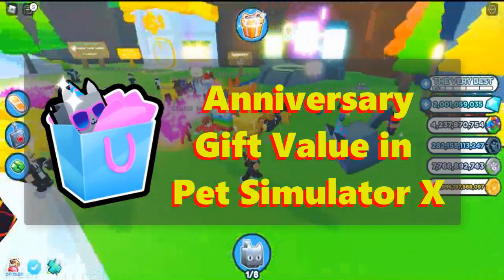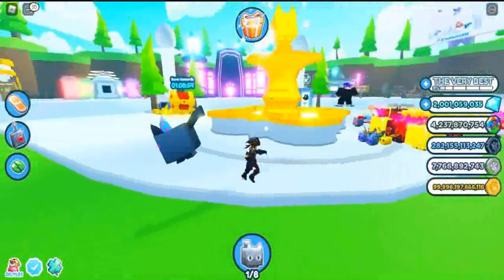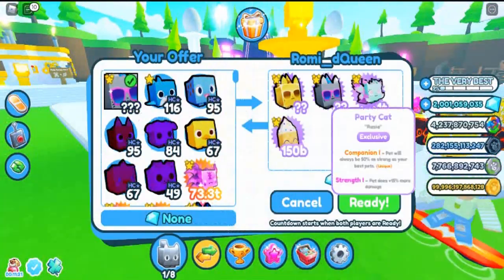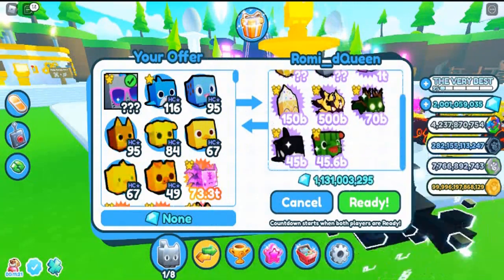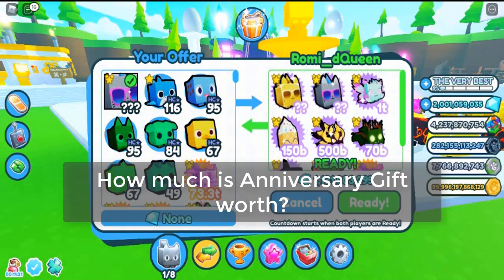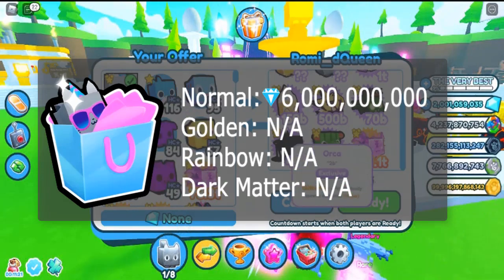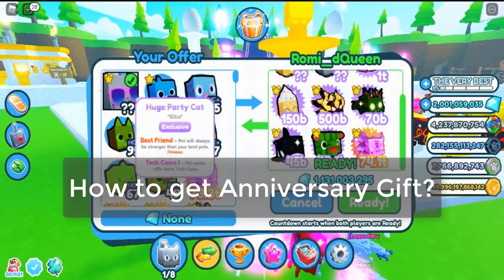Let's start today with Anniversary Gift value in Pet Simulator X. Anniversary Gift is an egg that can be obtained in Pet Simulator X and traded to other players. The current Anniversary Gift value is six billion diamonds.